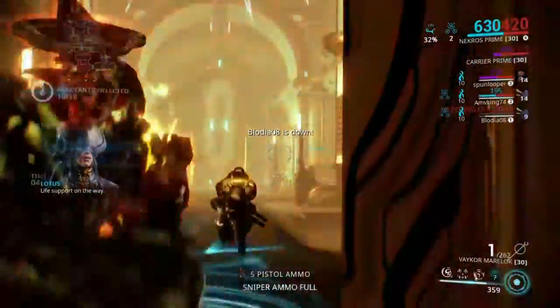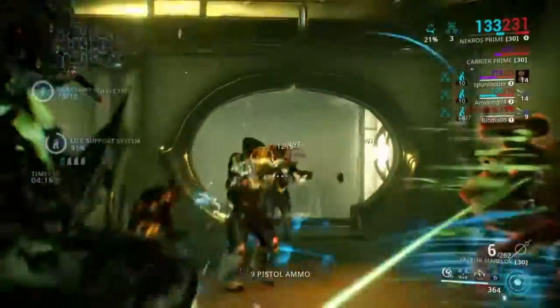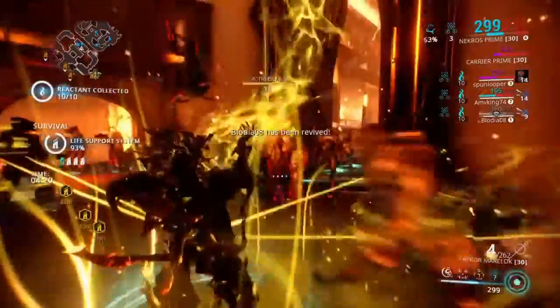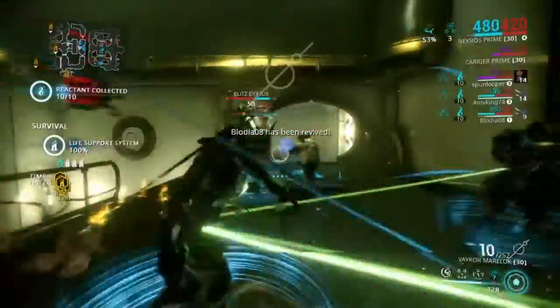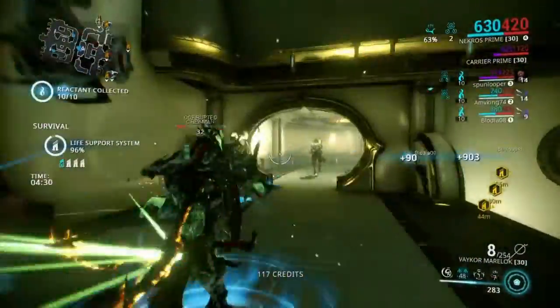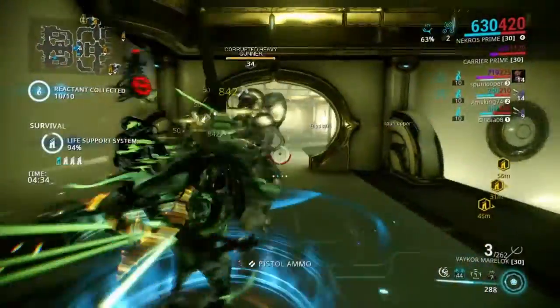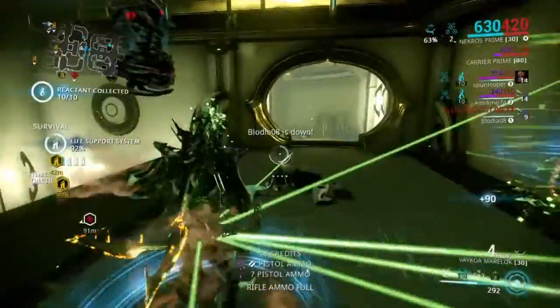If you want a build that's potent and makes you tanky, this is definitely a good one. In a situation where you're about to die, absolutely pop Terrified — it's such a good ability. Everything just stops and scatters. However, with the reduced range you will notice it isn't as potent because you're not going to be able to just affect a whole room.